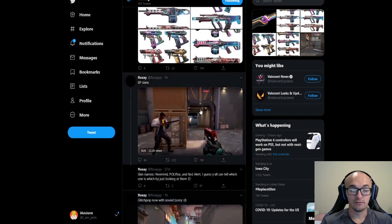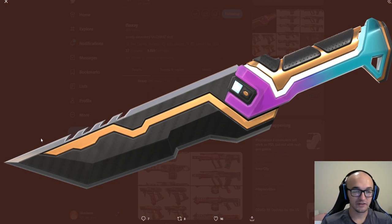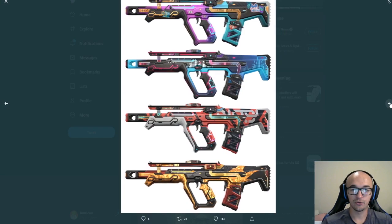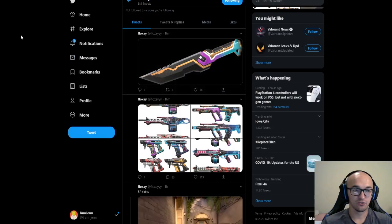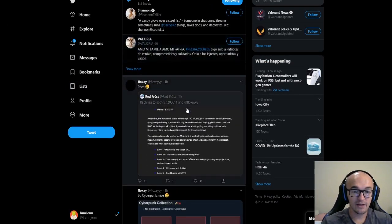Then we go over to our favorite data miner Phloxay over on Twitter, who has a lot of the details for us. Here's a better look at the knife — all the details, all the different colors — looks pretty cool. Then we have pictures of the other guns: the Odin in four different colors, the Bulldog, the Frenzy, and the Judge, all upgradable.